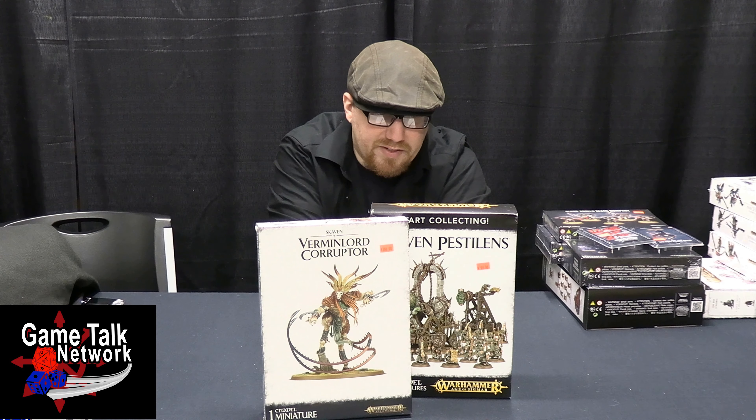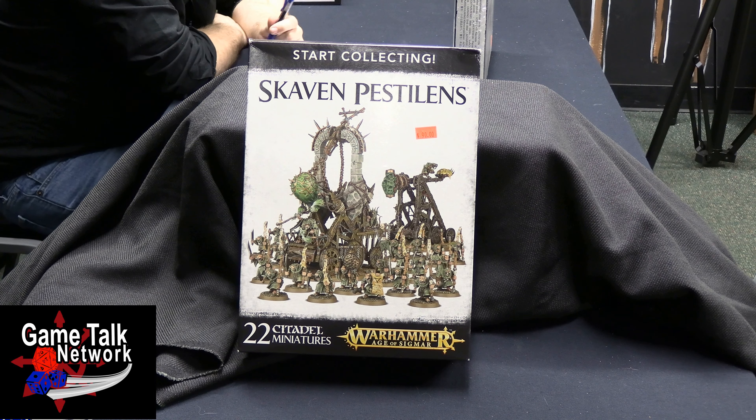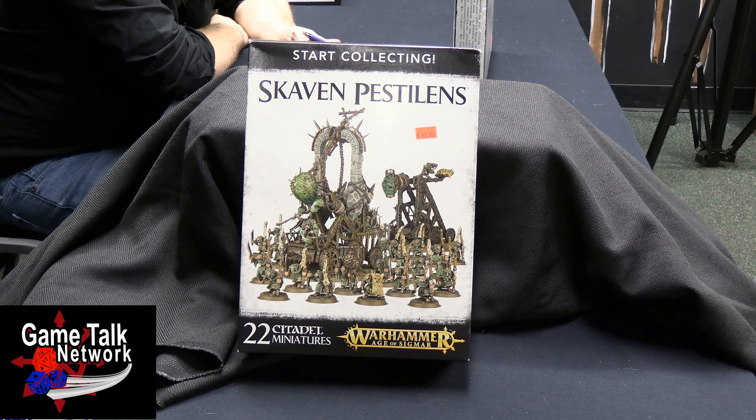For all the filth and groatiness that comes with Skaven, you get a whole lot in this nice little starter collecting box. You get 20 Plague Monks — you can split those up into two squads of ten, but I wouldn't recommend it. You also get a Plague Priest on a Plague Furnace, which is a fair whack of points right there, and you get a Plague Claw.